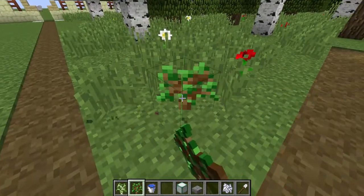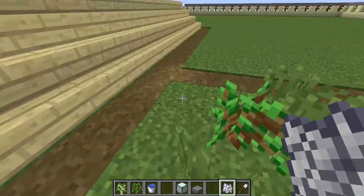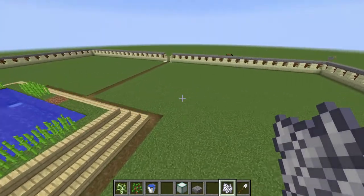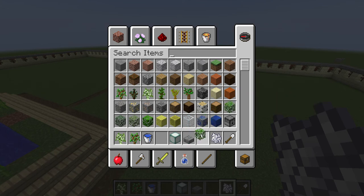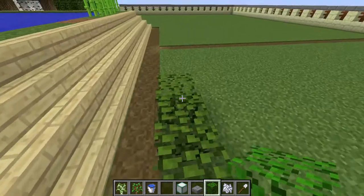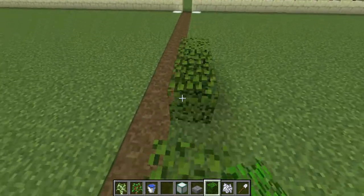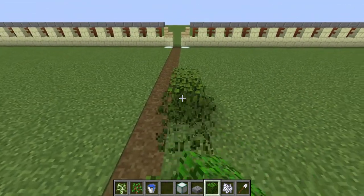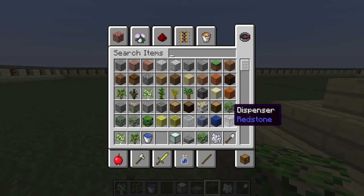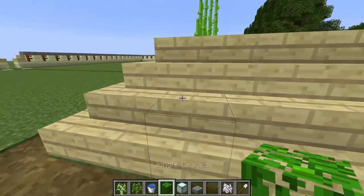One or two over here won't go too far. Now what we ought to do — let's make this the picture of an area. I think a lighter leaf might be better. Jungle leaves, why not? I think it's a question of taste, isn't it?